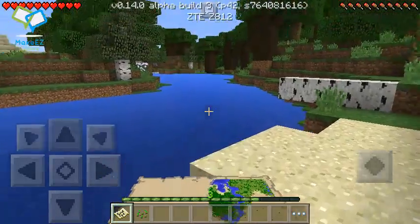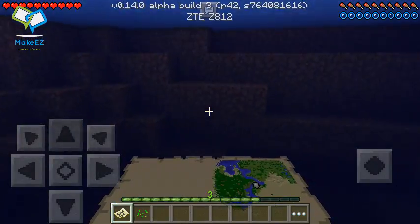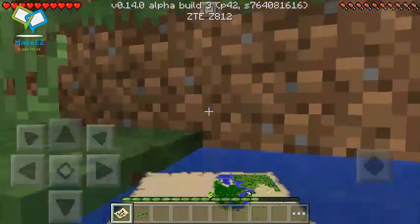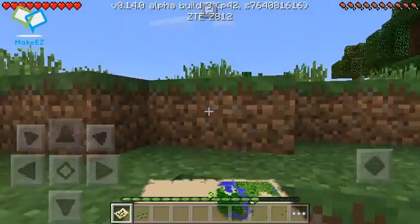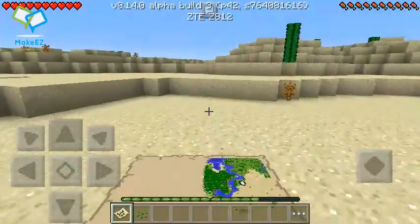If you look at the map you can actually tell the biomes and everything. So let's say you can tell this is a dark oak forest. You can even look at it underwater if you really want to. We have a desert coming up right here — there is a big desert and it tells you on the map as well.